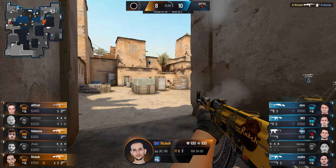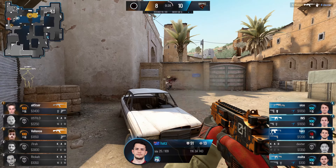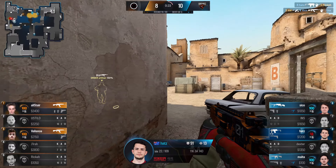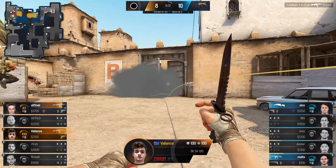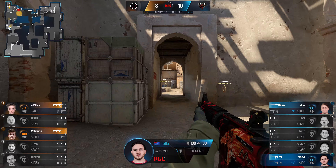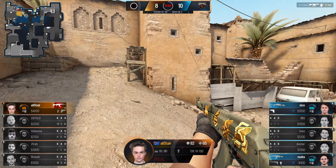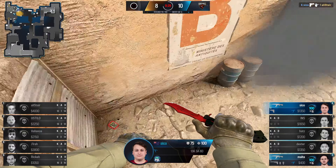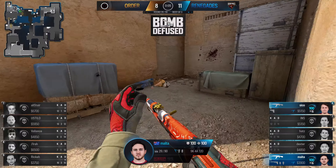Order pulling this out of the fire — they need to be careful though. The flank from Malta is good and Valiance goes down. A lot of work for Alistair here but Sicko, with patience, poise and elegance, sits outside the site and Renegades will take an 11th round. Renegades doing it all, doing it dirty to Order, who now come down to their last dollar on this investment. This is where we need to see the AWP really come through in force for Alistair, though he's not having the best of games.